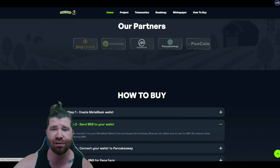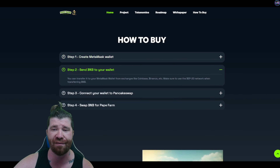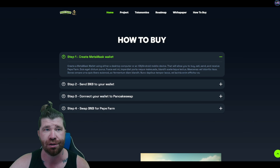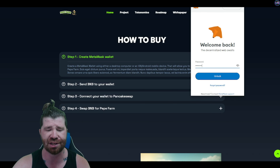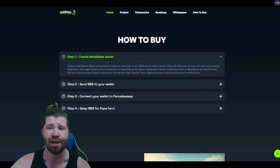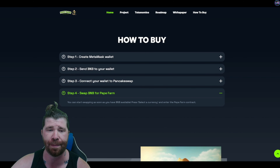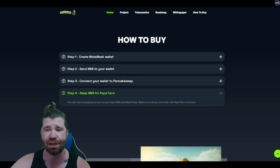They have their partners all right here, which is good. There is also a how-to-buy section. You can participate in the pink sale or pre-sale, or when the time comes, buy directly on PancakeSwap. First, you'll need to get a MetaMask wallet. You can deposit BNB directly into your MetaMask — buy BNB from a centralized exchange like Binance or KuCoin. Send your BNB to your wallet, connect it to PancakeSwap, and then you'll be able to swap BNB for Pepe Farm. On PancakeSwap, just go to the top right and connect your MetaMask — as long as you have BNB, you're good to go.